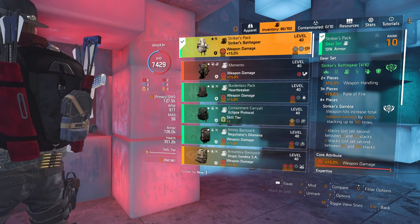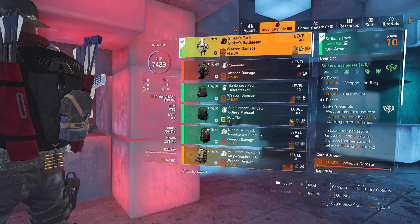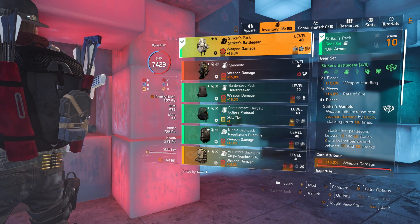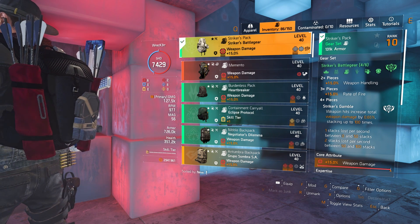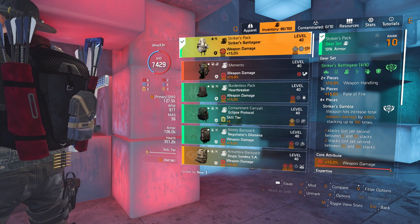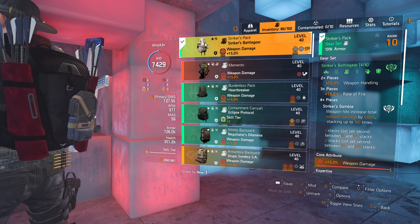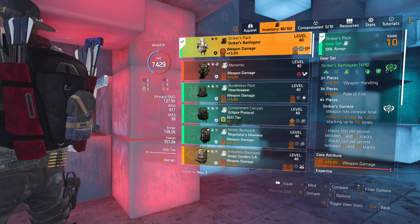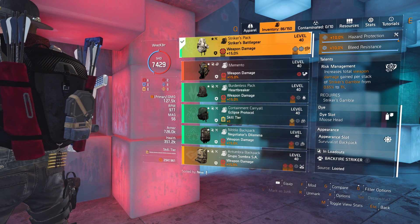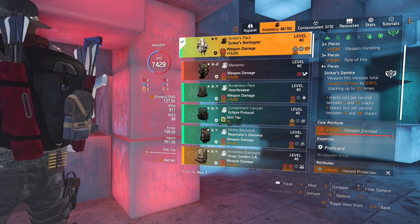For gear we are running 4-piece Strikers — this is the key to hitting such high numbers with the Backfire. The 2-piece gives 15% weapon handling, the 3-piece gives 15% rate of fire, and the 4-piece talent is Striker's Gamble: weapon hits increase total weapon damage by 0.65%, stacking up to 100 times. Since we're running 4-piece Strikers including the backpack, the backpack talent called Risk Management increases that from 0.65% to 1%, giving us 100% multiplicative weapon damage on full stacks.